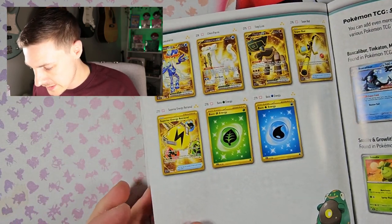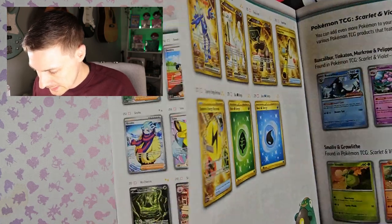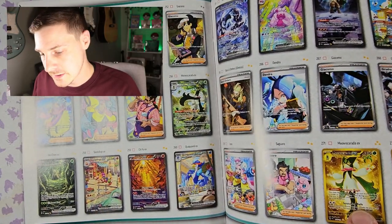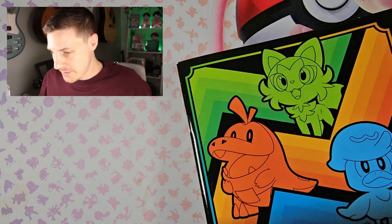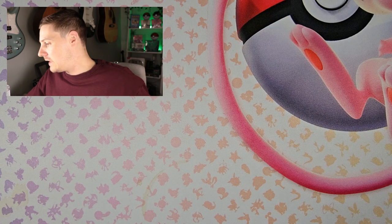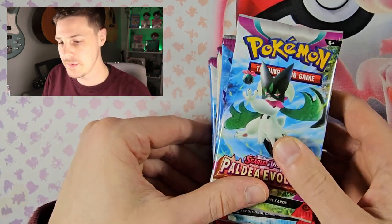We've got the gold cards, which again I'm not super fond of to be honest — the gold cards don't really do it for me. But if I was to get one, Meowscarada or Superior would be nice. So there we are, we are reminded of what is in here. Let's get into the packs — let's get into it.